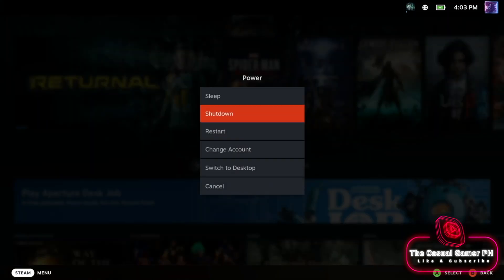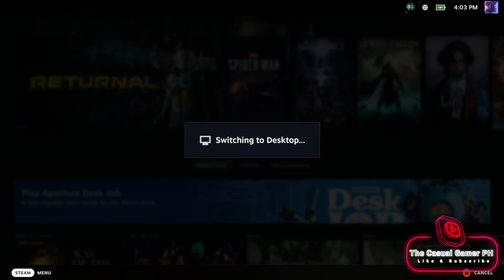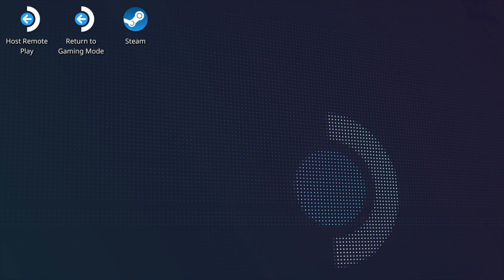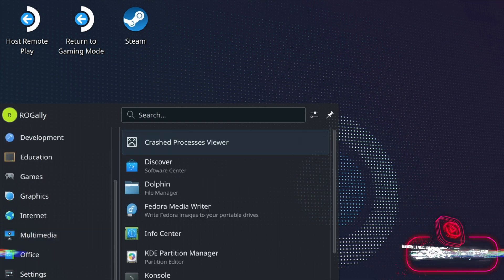We are going to enter the desktop mode. This is where we are going to update Nobara. In preparation for version 39, updating is currently not as straightforward as it used to be. Using System Update and the manager will end up in an error. Instead, we are going to update the system manually.